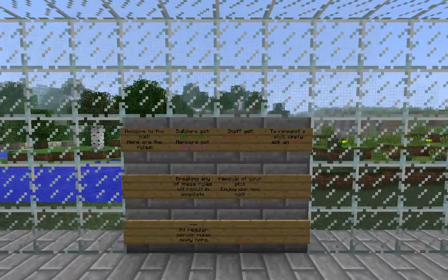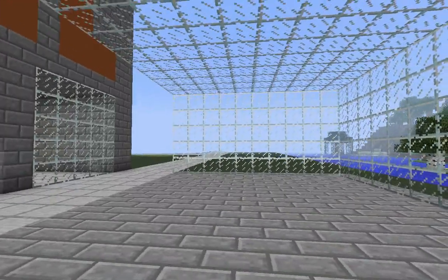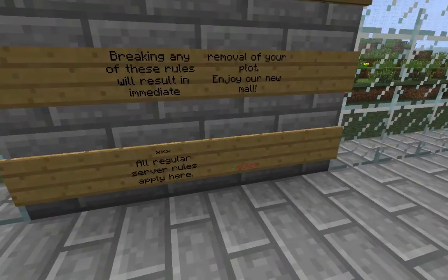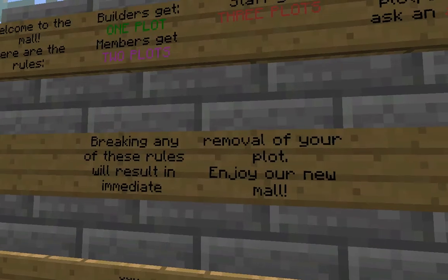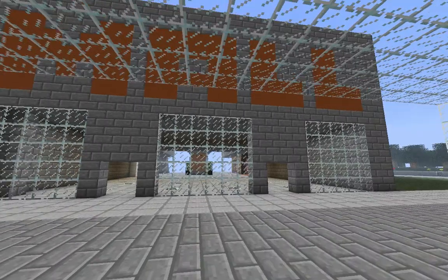Currently none of the admins really know how to do this. I'm still going to teach them. For now just ask me, cupola. All regular server rules apply here and breaking any rules will result in immediate removal of your plot and you being banned of course.